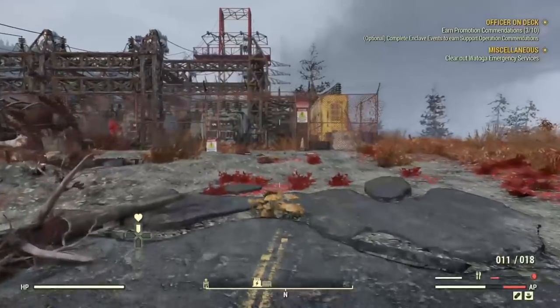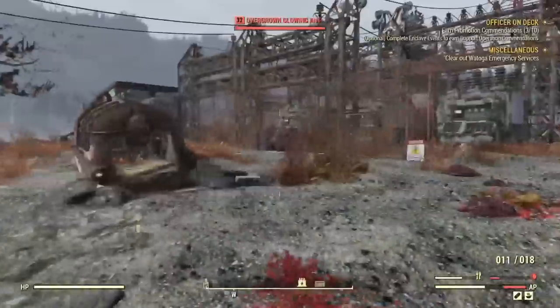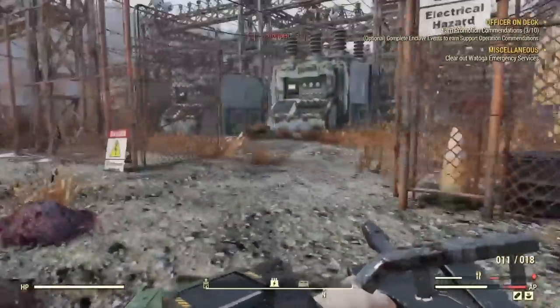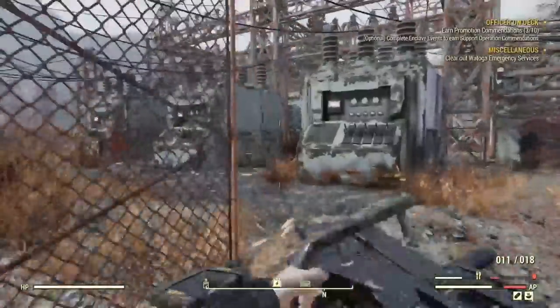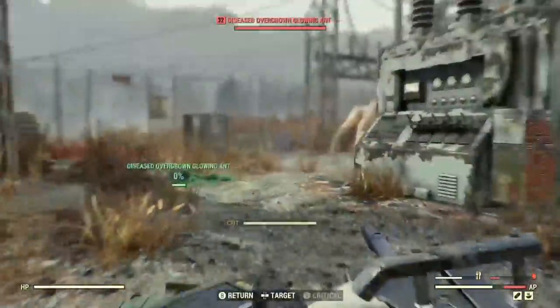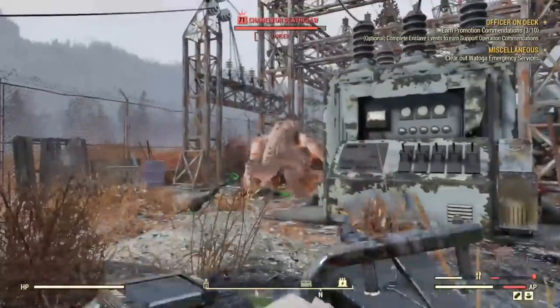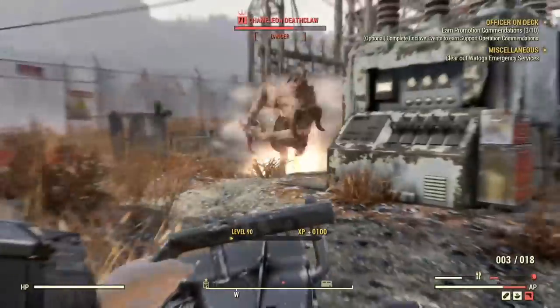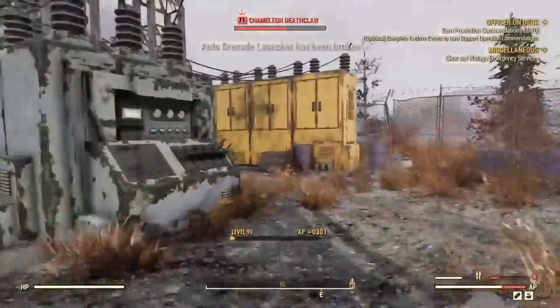G'day guys, it's Tia back with another Fallout 76 guide. This time I'm going to be showing you how to get infinite rare resources and infinite rare plans to unlock mods on your armor or weapons, or just plans for crafting weapons and armor in general. This is an infinite deathclaw farm where we're going to be fully taking advantage of server hopping.